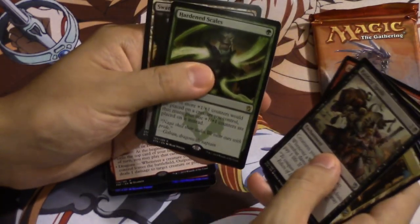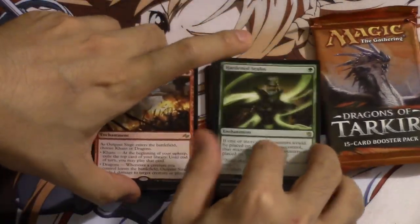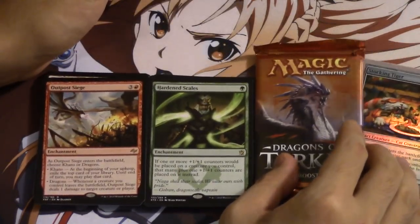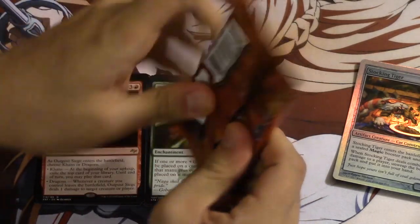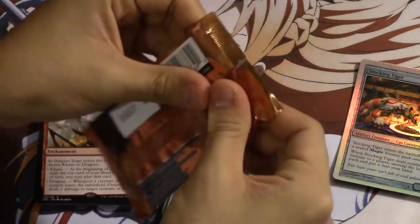I have not pulled a fetch land in a long time and I've opened a lot of Khans. Khans of Tarkir is not a bad speculation in my opinion. Hardened Scales is worth some money — this card is an interesting speculation. It is seeing play in Modern, and Allies in Modern too.